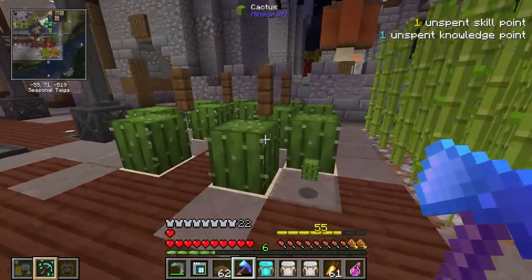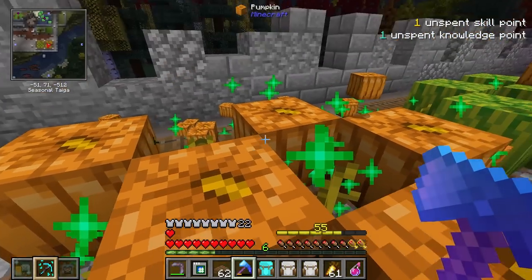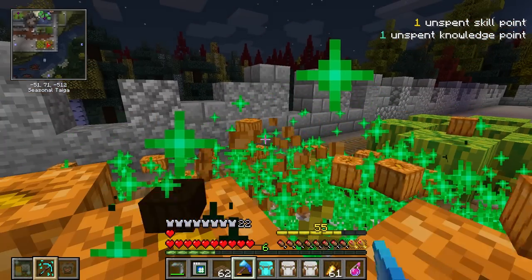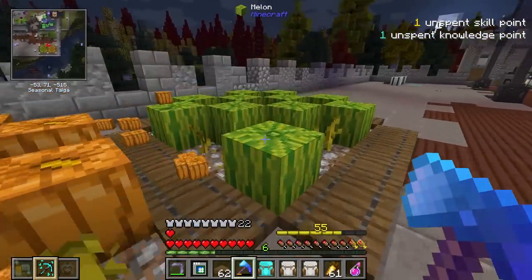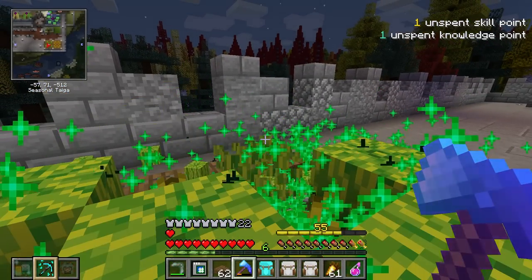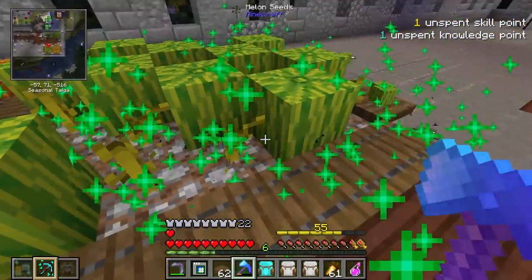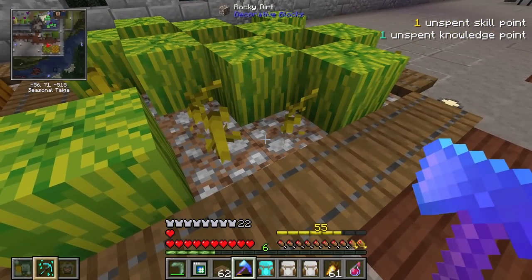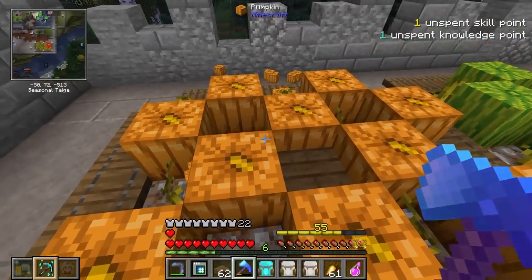The next on the list of micro farms is of course melon and pumpkin. All I have to do is just stand here and with vein miner, I can use my axe with fortune — or actually, definitely silk touch on melons because we want to grab these and can always break them later. Super simple — just literally just farm it like this. This is going to be some of the fastest farms. We can really maximize the space because we don't need water.